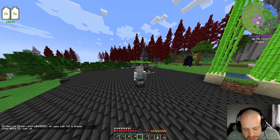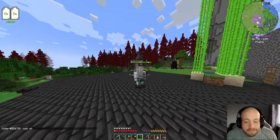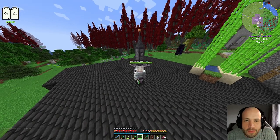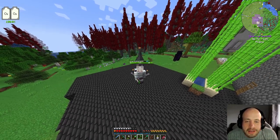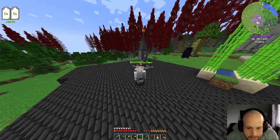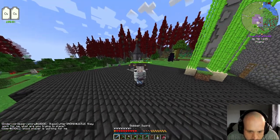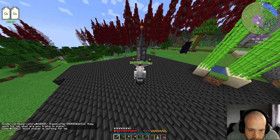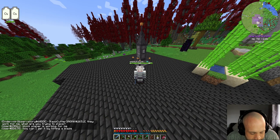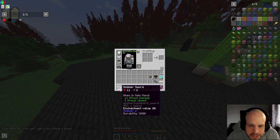Hello, my name is Odinson — let me put my phone on silent. This is Modern Minecraft with the 21.19 pack. We're on episode 26 already, and this episode is the return to the moon. I have a gobba sword that does 11 damage, which isn't the best, but I'm going to be enchanting.